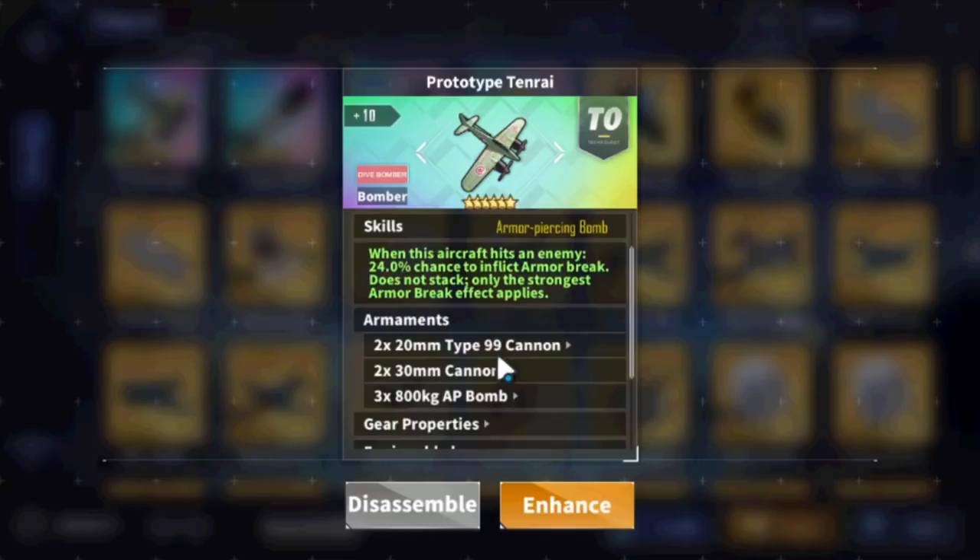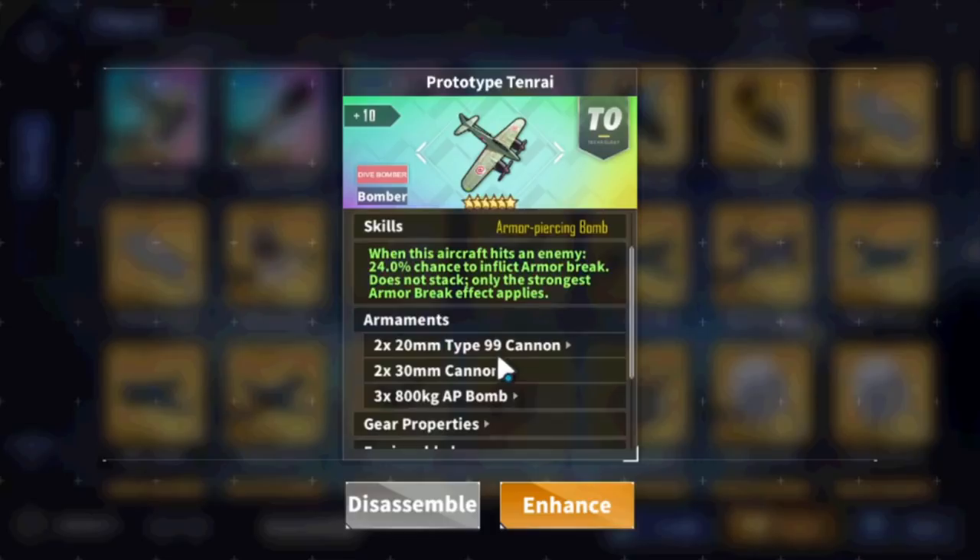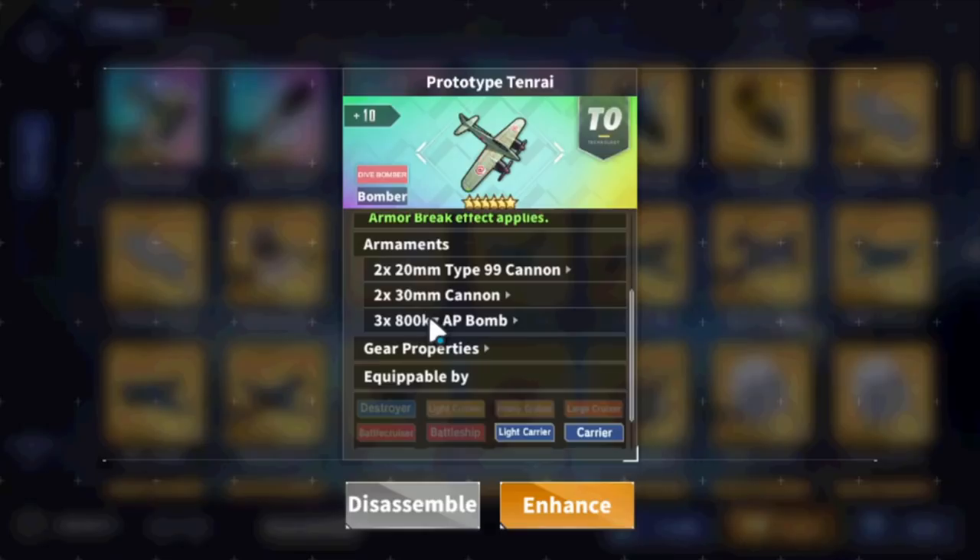We have the armaments here. I don't know about the guns, but we've got the bombs here — three 800-kilogram AP bombs right here. That alone is pretty good. Very sizable indeed.